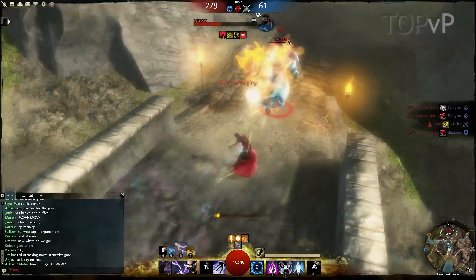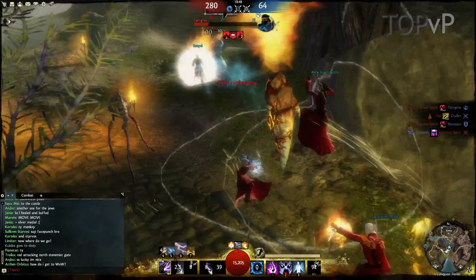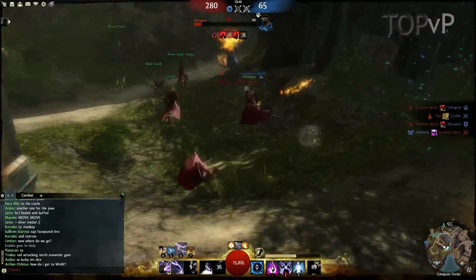Hey guys, I'm bringing you the first of my coverage of some structured PvP specs in Guild Wars 2. This will be a Condition Damage based Elementalist build focusing around the Scepter Main Hand and Dagger Off Hand.